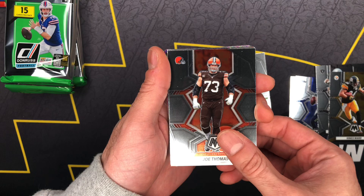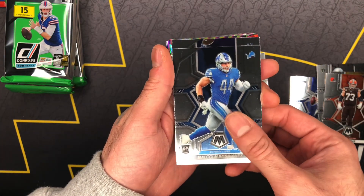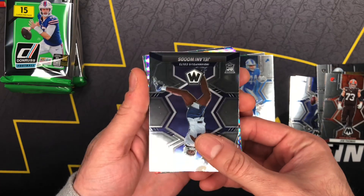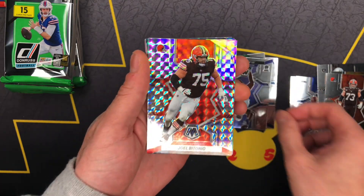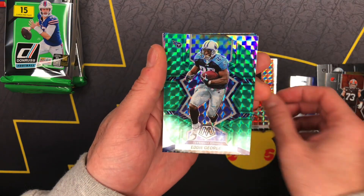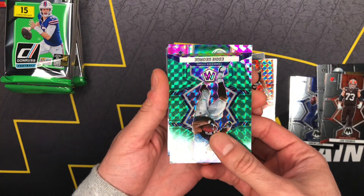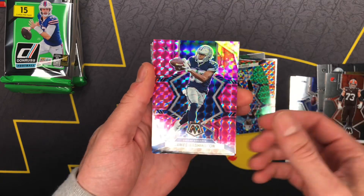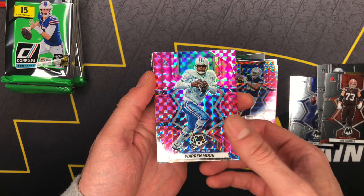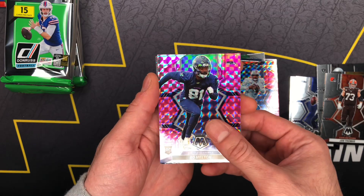Joe Thomas. Okay, we got a Malcolm Rodriguez — not the rookie line but we will take that. Jelani Woods. Joe Batonio. Eddie George — haha, man, that's rough. God Horn Moon. Sheesh, Bow Melton for the Seahawks.